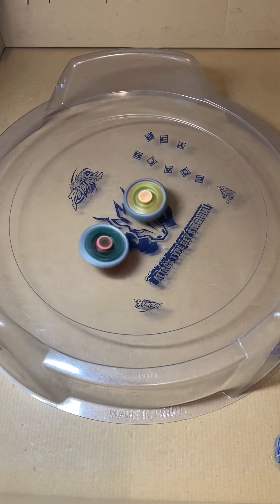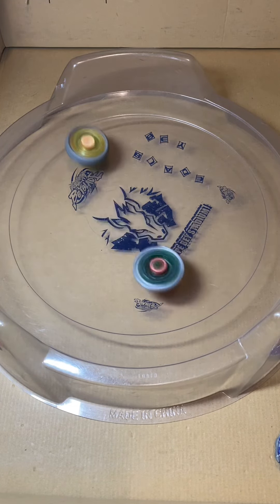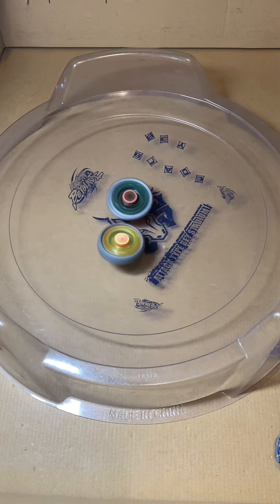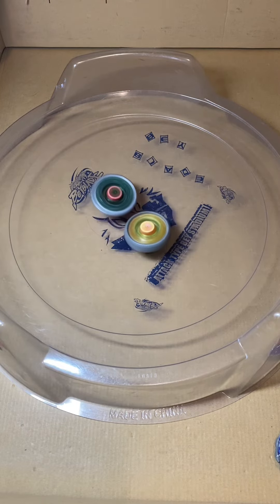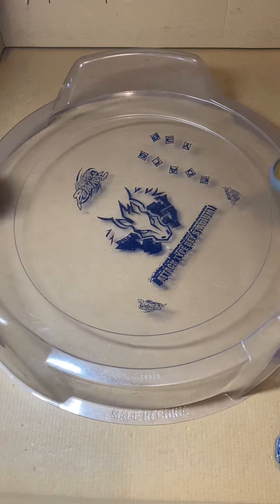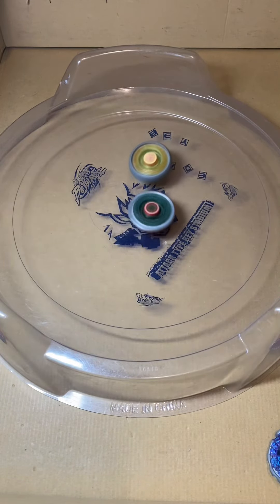To explain these Beyblades a little bit more: Grand Virgo is a stamina type that has a lot more LED than the previous Earth Virgo. With its new tip, it should be able to last much longer towards the end. Forbidden Serpent is an overall balance type, but leaning a little bit towards the attack stat compared to the previous Poison Serpent. Forbidden Serpent manages to knockout Virgo, and now the scoreline is 1-2.